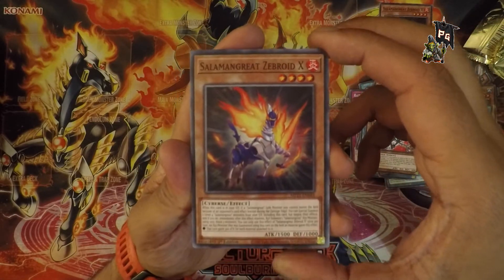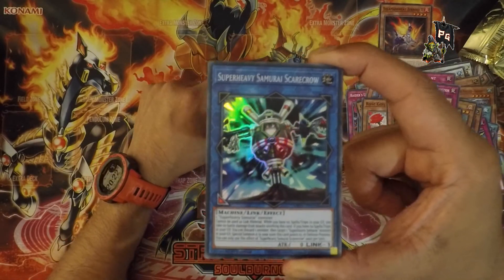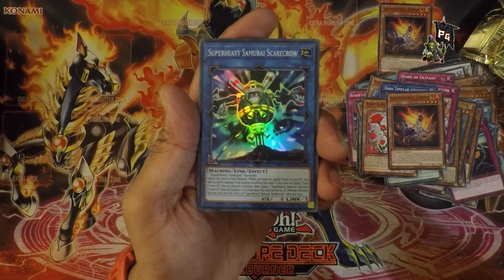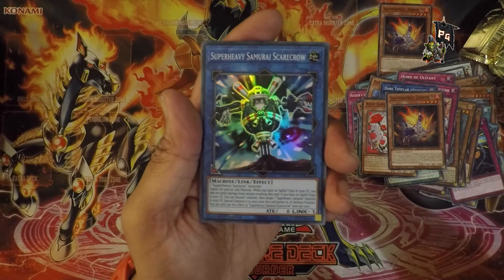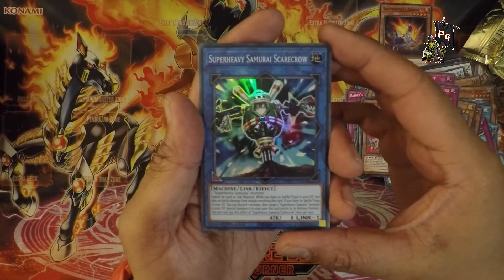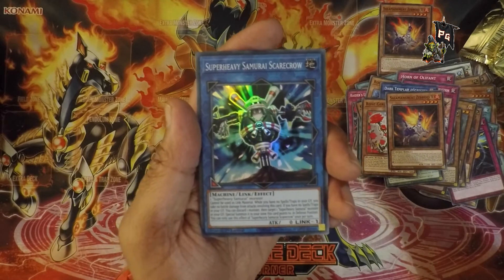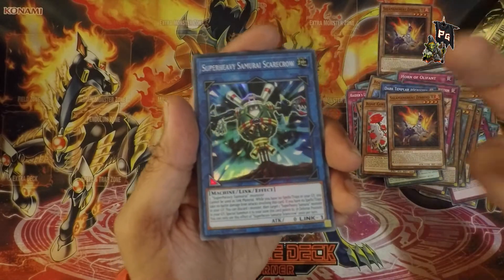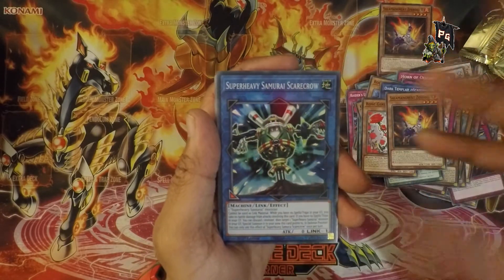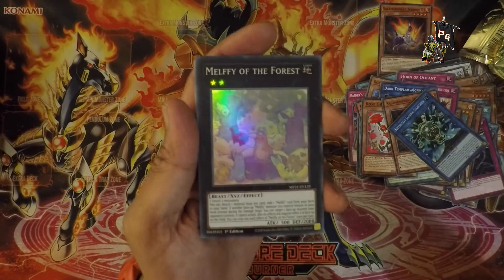Super Heavy Samurai Scarecrow — okay, a bit of a problem adjective-wise. Super Heavy, no problem — obviously very heavy. A Samurai Scarecrow scares crows — that's what it does. Whether it's a samurai or not, I assume it does other things like stab people, because a samurai scarecrow that stabs people or crows would be amazing. The foiling actually brings it out quite nicely — it gives that epic anime entrance feeling.